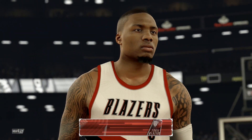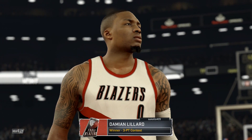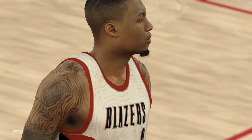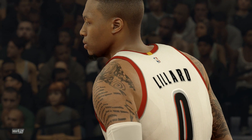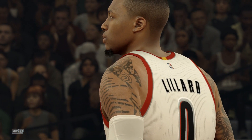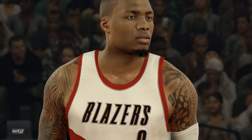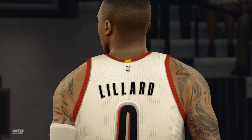And we've reached the finish line of a Foot Locker 3-Point Contest. All competitors gave it their best shot, but one man was head and shoulders above the rest. This year's champion: Damian Lillard. He really kept his wits about him the entire way through — he never got too high or too low. From all of us here at 2K Sports, this is Kevin Harlan along with Greg Anthony and Clark Kellogg saying so long, everyone. Thank you.